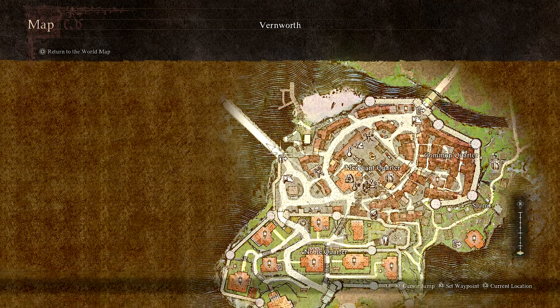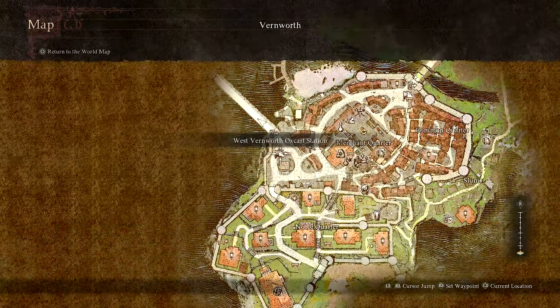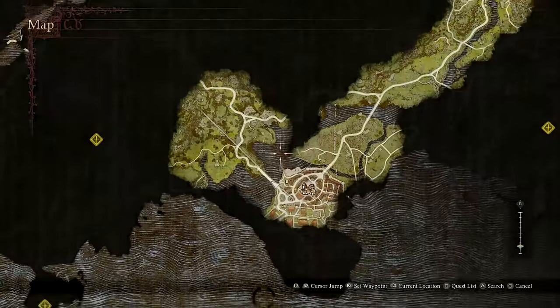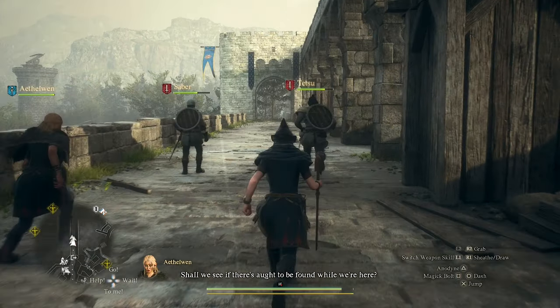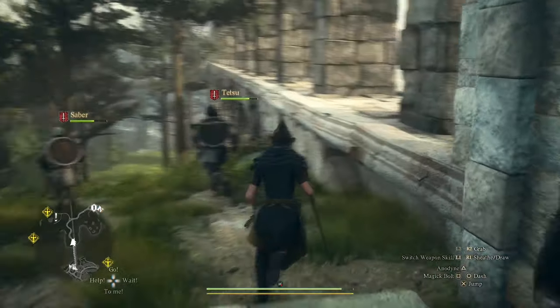For reference, once you are in Vernworth, you're going to want to make your way to the Western Bridge on the way out — the best reference point being the ox cart. Come to the north slightly and you'll be on this bridge. Go ahead and follow this forward and you'll come to this archway as you leave the city.